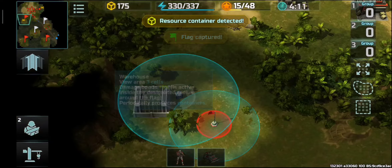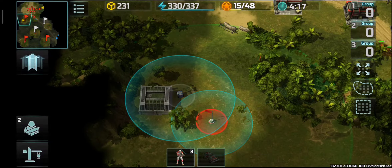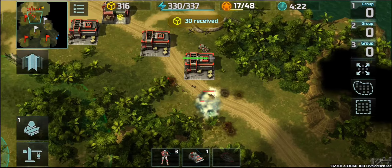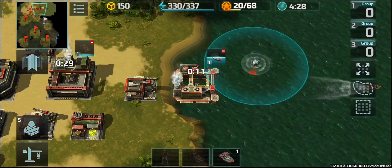Here I'm capturing all the flags. You see a resource container came from the warehouse and I need units to grab this container, otherwise I cannot grab it. It can also be taken by the enemy if the enemy has any units nearby.